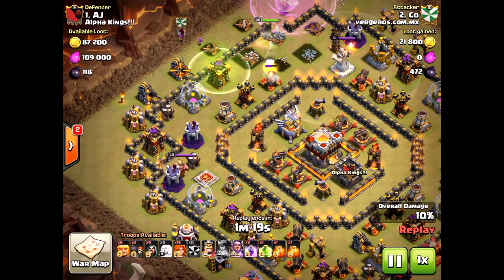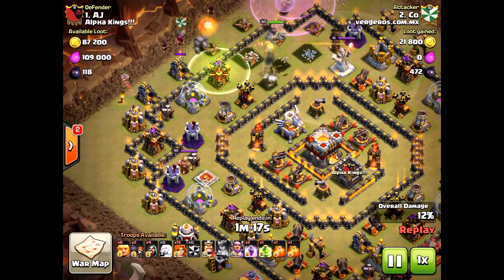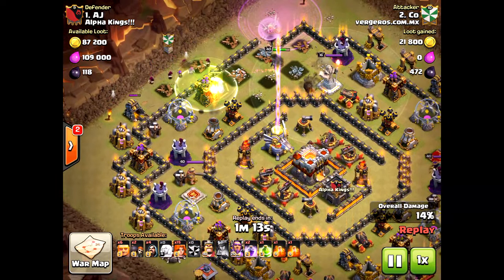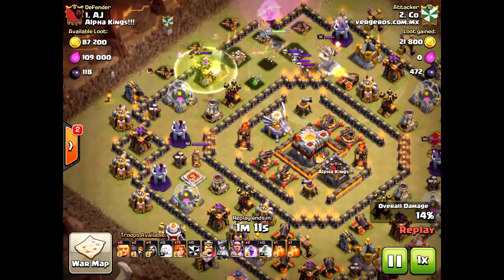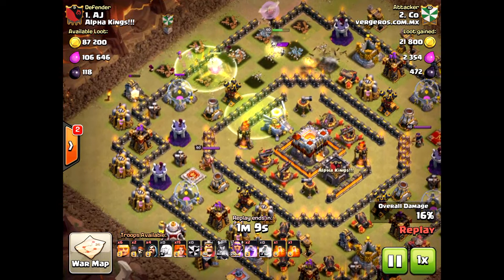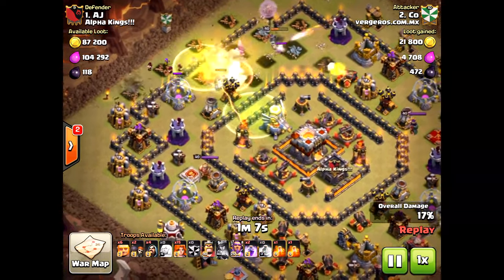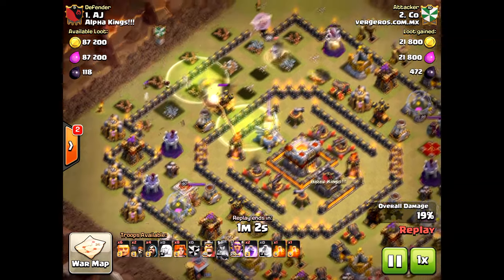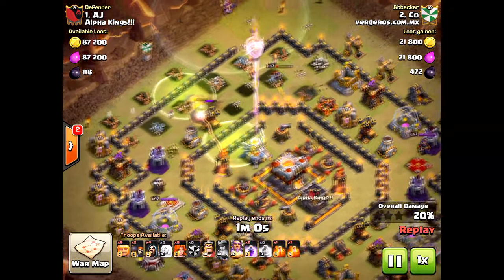Look at the golem placement — I do not like that. It's only a level three golem; why not the level five? The reason is look at all those wizards: they're not creating the funnel that he wants for the valkyries. He should have brought the golem where that archer tower is to the west — you see that over there — and then the valkyries would have come into the core.